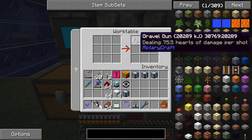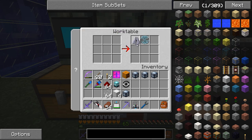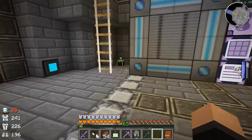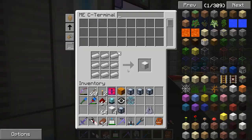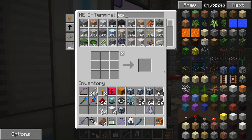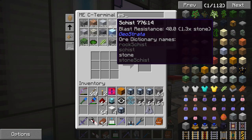Oh, it worked! 75 hearts of damage per shot - my god, that's amazing. So we're going to use that for sure. We put all that energy into this thing and nothing can stand in our wake. I would test it out on an ender dragon but unfortunately we don't have one anymore. I could spawn a wither, but I don't want to accidentally let it loose. So let's grab some gravel - we'll probably only need like four or five stacks.